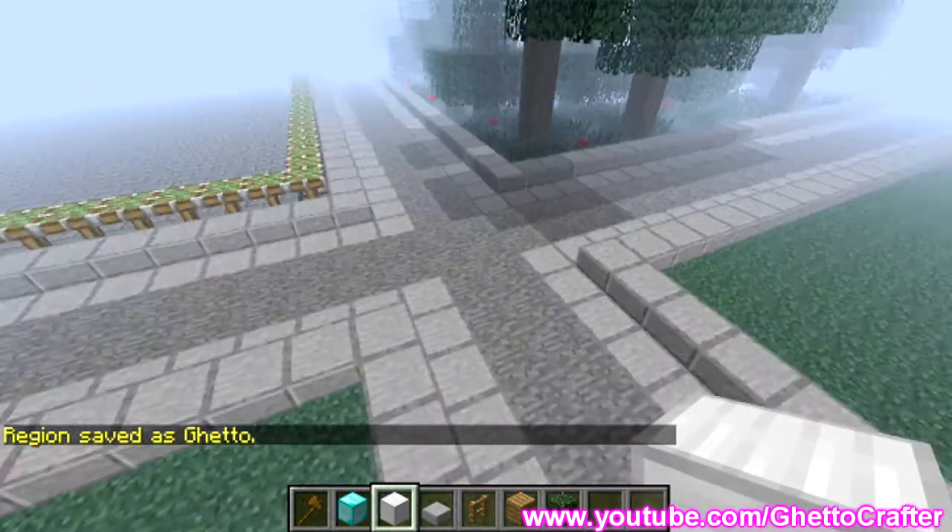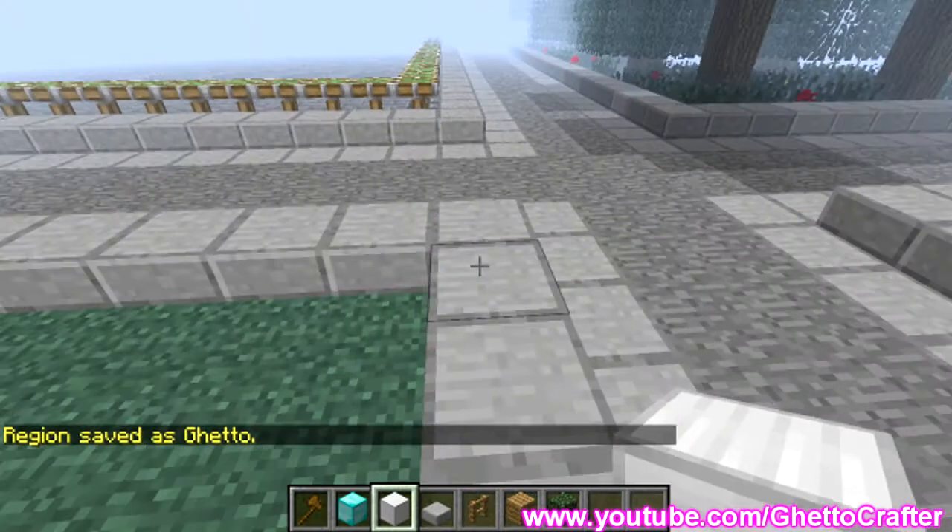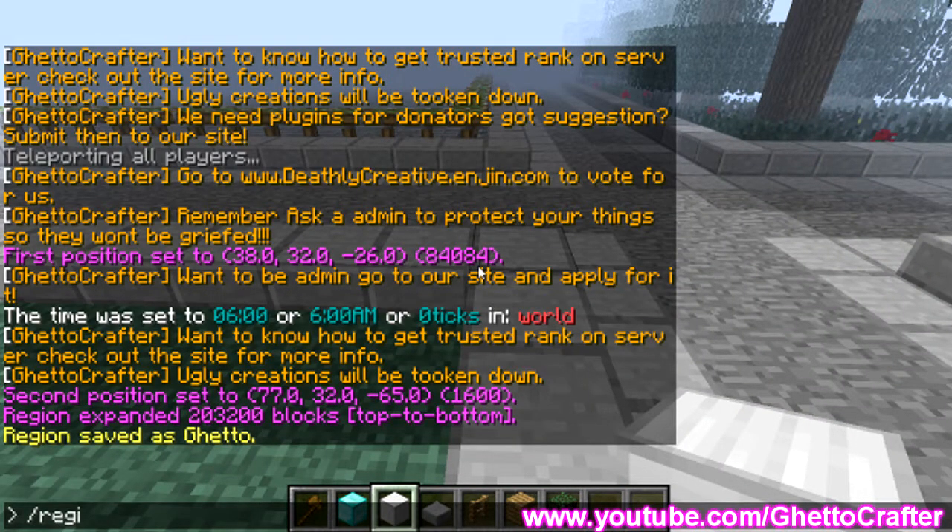That's basically protected — I'm already the owner of the region. But if you were making it for someone else, you type slash region addowner, then the region name, then their name. It's case sensitive. My name on this account is VTechWolves.